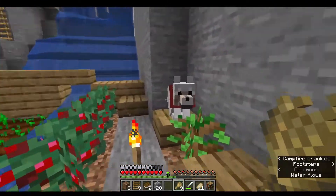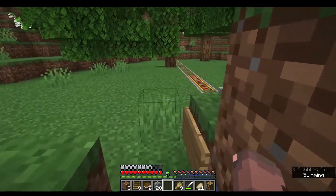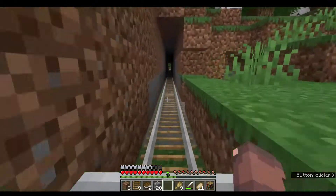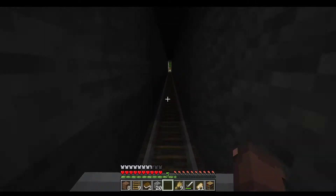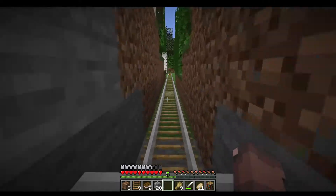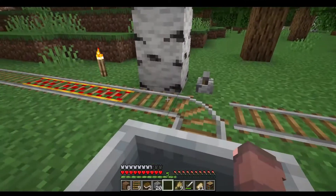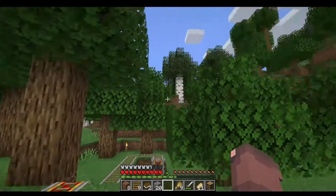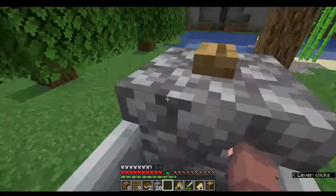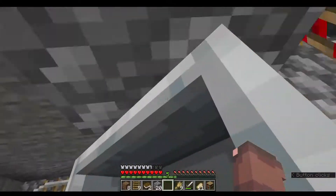Up here we have an elevator to go to the top, and it brings us out to our mine cart which travels to our skeleton farm. When I was in the mine I was able to find a skeleton spawner, so it was quite close. I built this track — if I want to explore off I can just hop out here, but I can switch it and continue on to the skeleton farm.